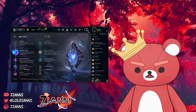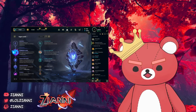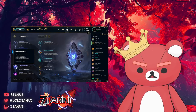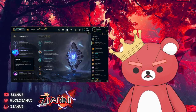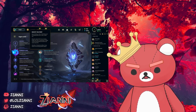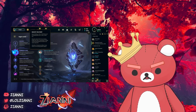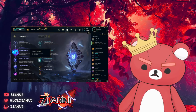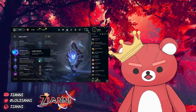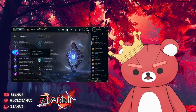Manaflow Band again for additional mana cap so you can wave clear or look for roams. Transcendence gives you a lot of scaling potential with additional ability haste, and also resets cooldowns whenever you get a kill after level 11, giving you more access to your E in teamfights — which is just insane. Scorch again for lane bully power. The difference with this page is you get Biscuit Delivery, which gives 8% of missing health and mana plus 40 mana cap per biscuit, so you basically get infinite mana. Cosmic Insight gives additional item haste — meaning your Luden's active has more uptime — and Summoner Spell Haste for Flash, TP, and Ignite.